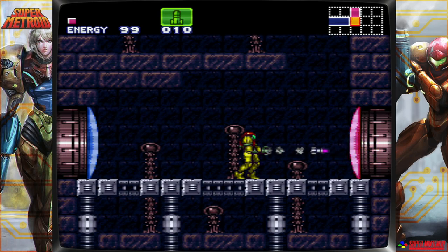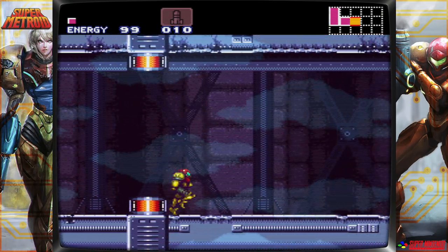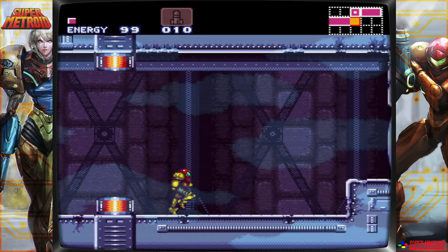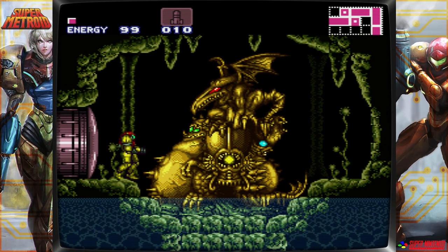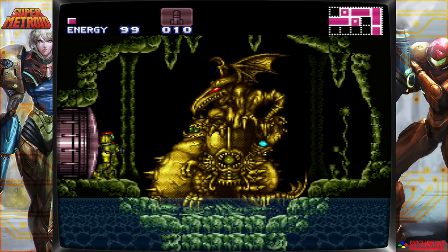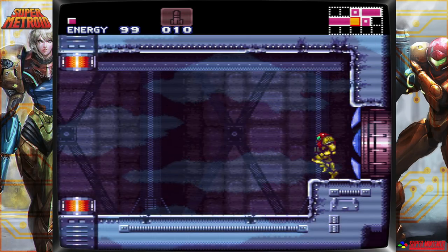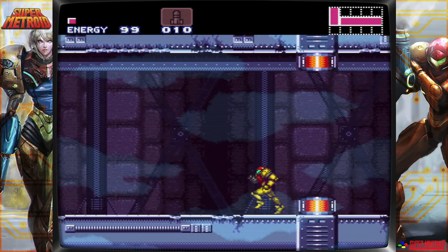I'm going to open this missile door so I don't have to do it later. Actually, I'll show you what's in here — this actually leads to the end of the game. We can't go here yet, but you'll see there's a statue here. This represents all four of the main bosses of the game: Ridley, Kraid, and you'll see the others. We've got a ways to go before we're challenging those guys.